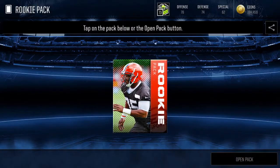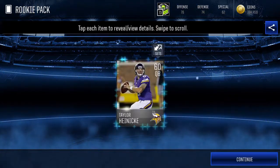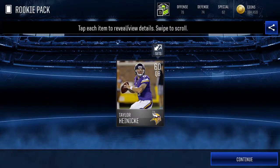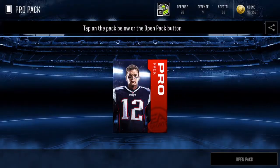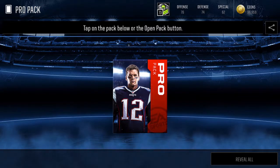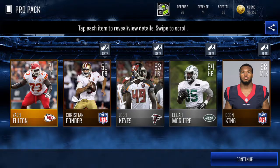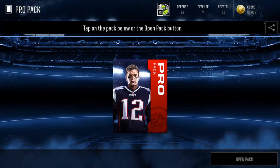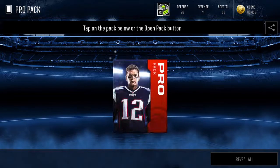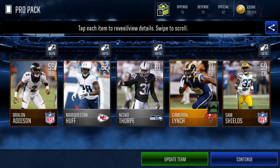We'll switch over to this tab and go ahead and buy the rookie pack for today. The rookie packs are definitely good to use — for 200 coins you get a silver card, and they go for 600, so 200 for a silver card is not too shabby. We got Zach Fulton — nothing really that good.